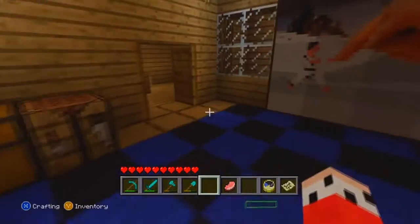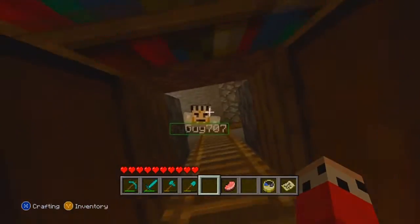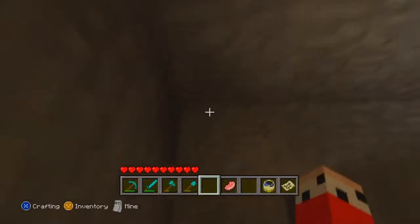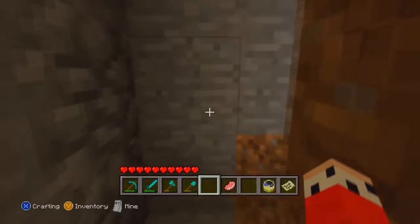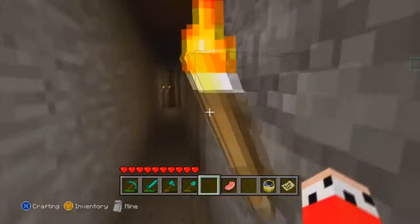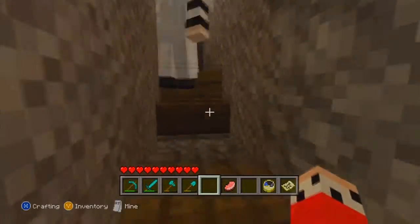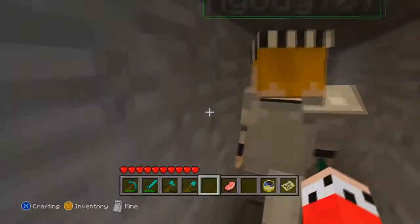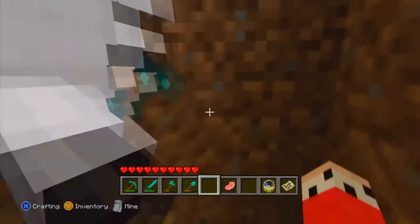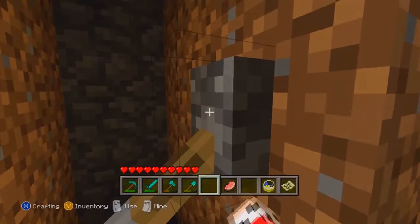We'll show you the underground tunnel to wrap up the video. The underground tunnel goes to all of our houses — Brandon's house this way, Ryan's house that way, and my house is straight ahead. You go up the stairs and take a couple of twists and turns and you'll be at my house. This was built by Raga, so credit goes to him.